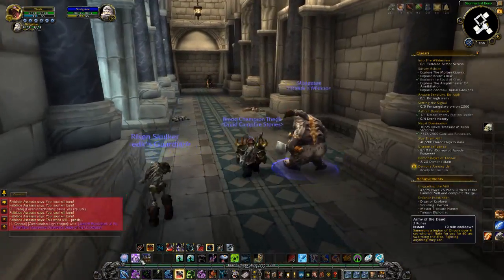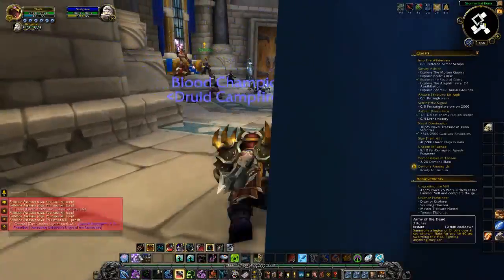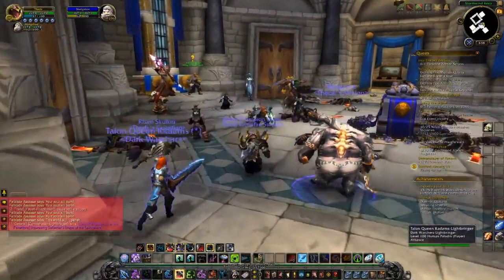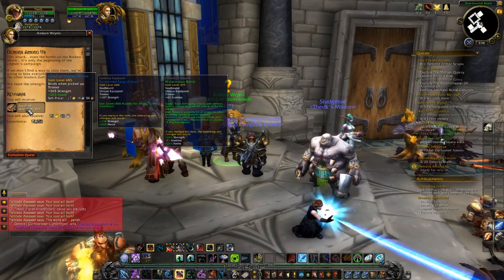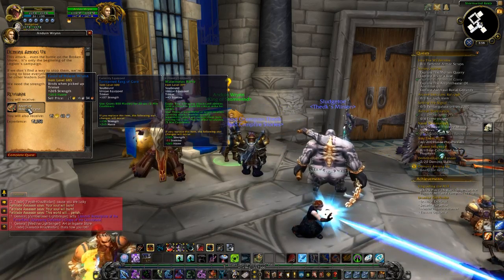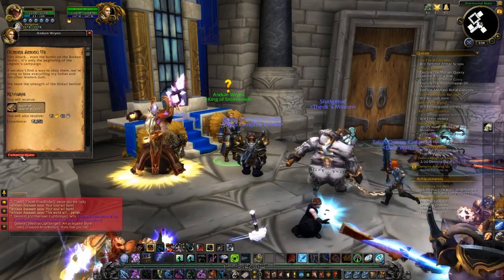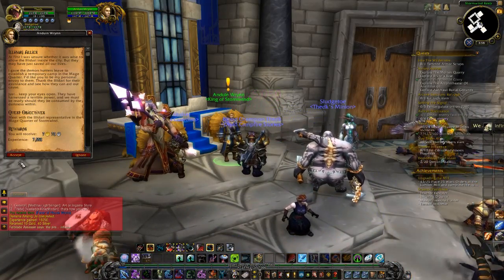Garrison abilities — Army of the Dead. Acquires three runes. We did our attempt to deal with the mage quarters.